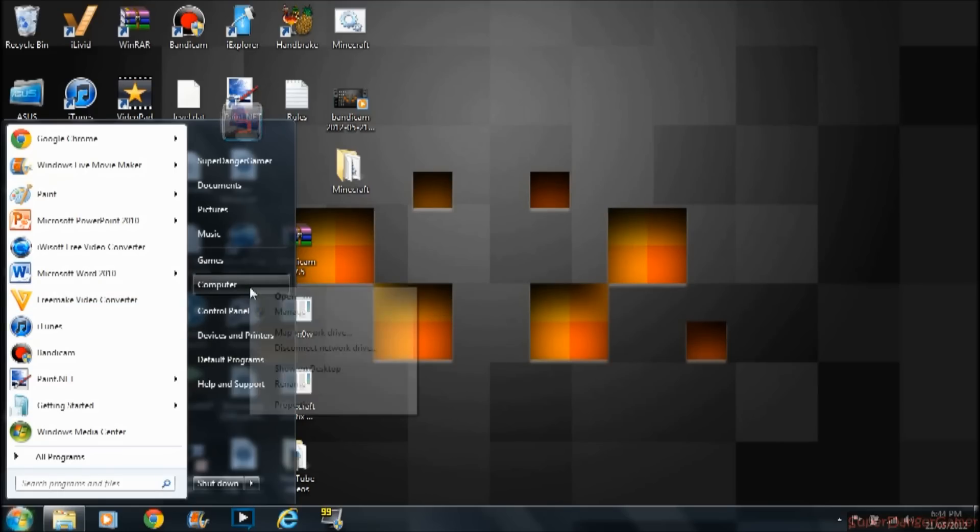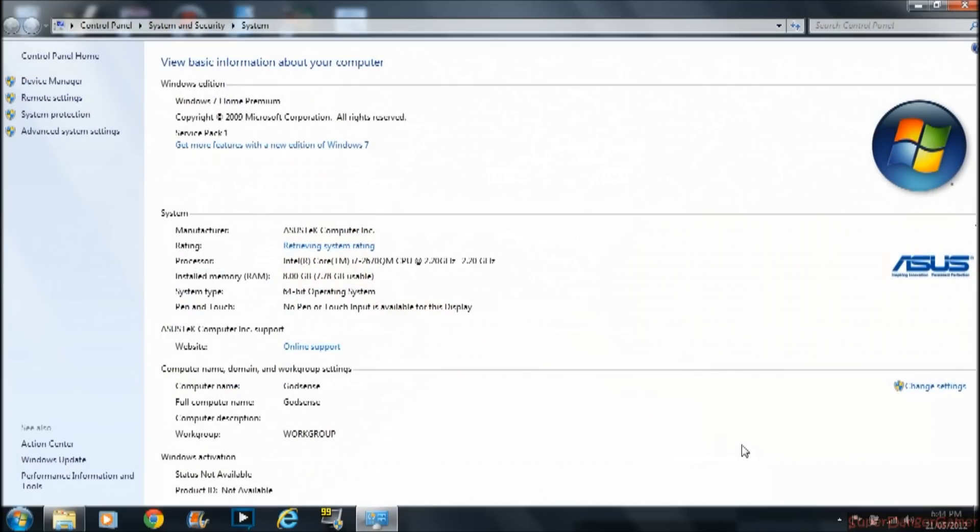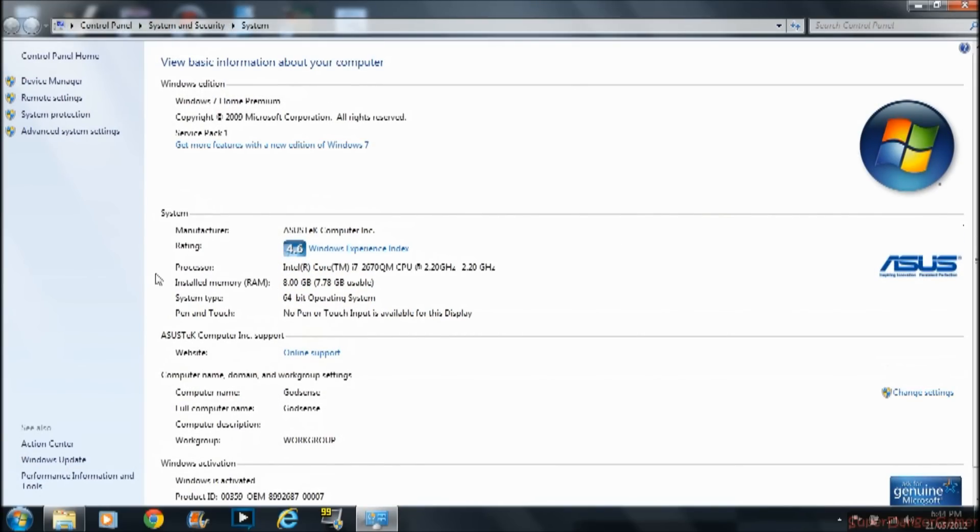You can find out by right-clicking Computer, go to Properties, and there you go — 8 gigabytes of RAM and 32-bit. So once you've done that, you've run it. I think I copied the 64-bit way by mistake — no wonder. If you copy the 64-bit version, that's mainly what's going to happen. I'm sure I put the 32-bit one. Yeah, it's 32-bit.